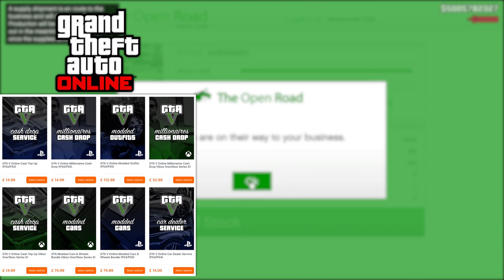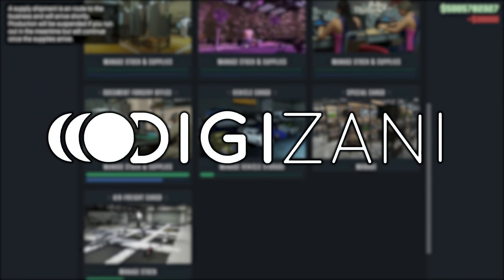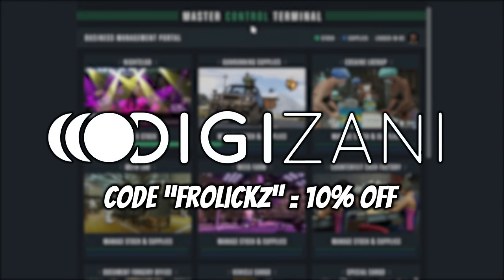By the way, if you need any money in GTA 5 or some credits in Forza, check out Digazani down below in the description and use code FROLEX at checkout to get a 10% discount off your order.